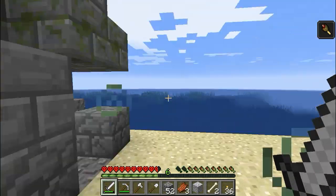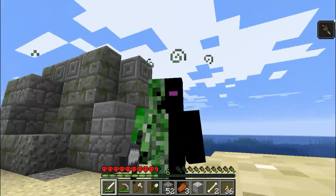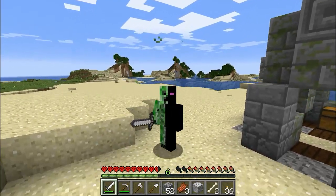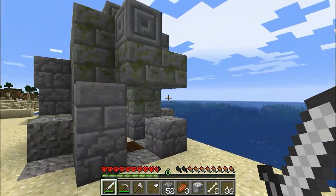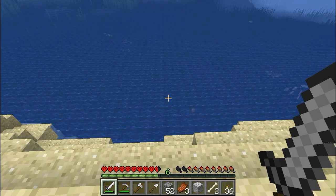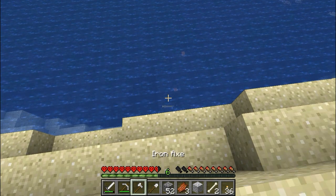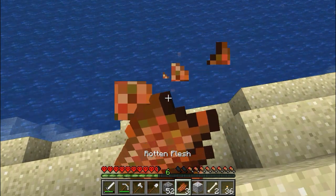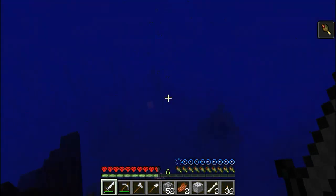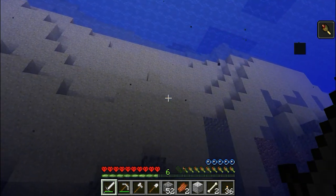Can you believe this? Right on the land! I'm gonna jump in — I'm so excited! So one of the new things are these little ruins. They're supposed to be down there in the bottom of the ocean. See, there's magma blocks down there. Oh look — there's ruins there, ruins there, and a ship here.